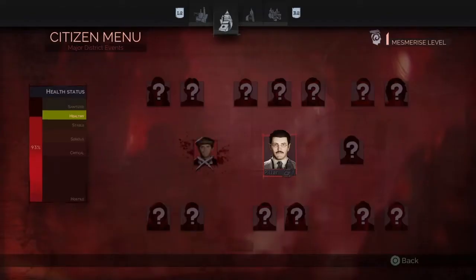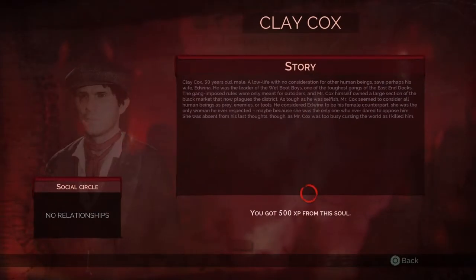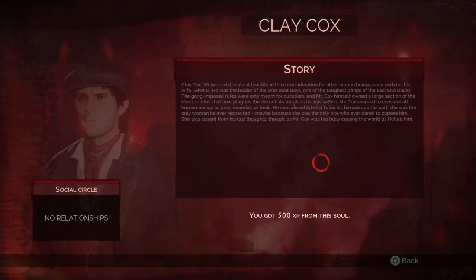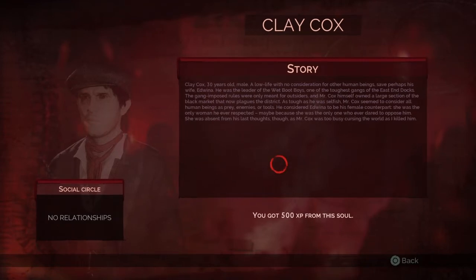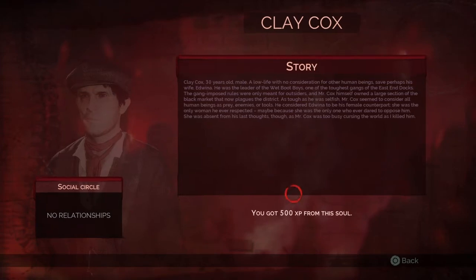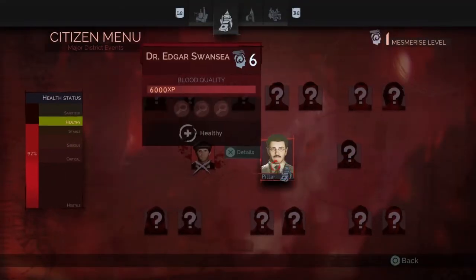The health stats did go down a little bit. This guy was a bit of a dick — a lowlife with no consideration for human beings, except perhaps for his wife Edwina. Yeah, this guy's a piece of shit. There are no relations as you can see — he's just killable. You can steal right from him.